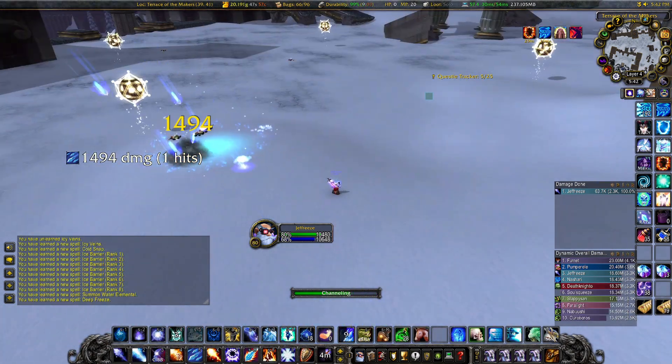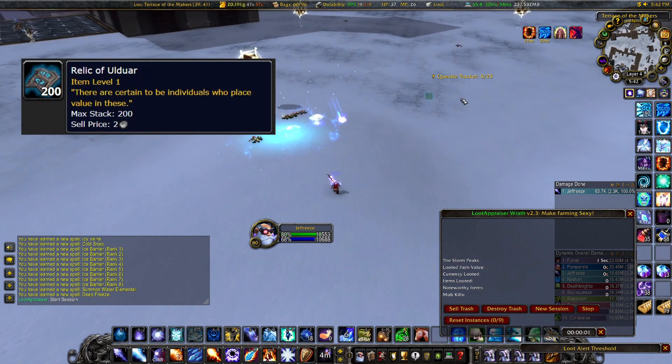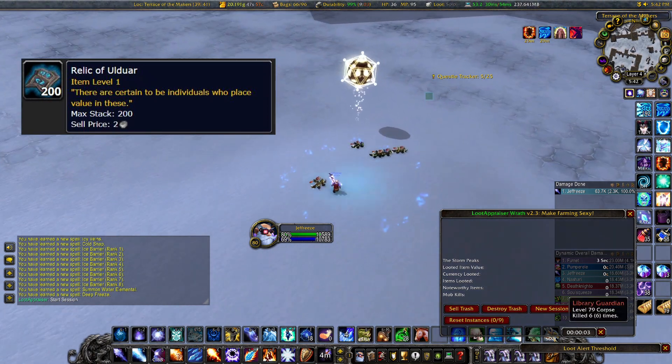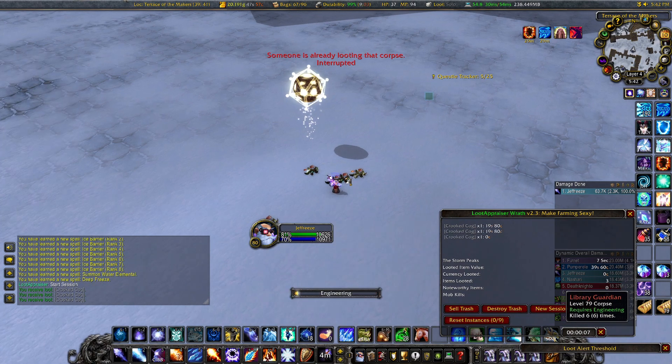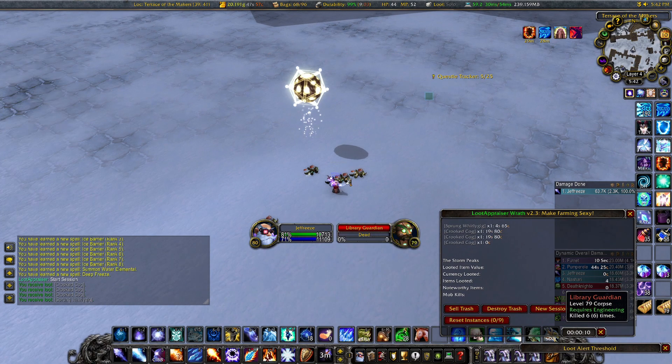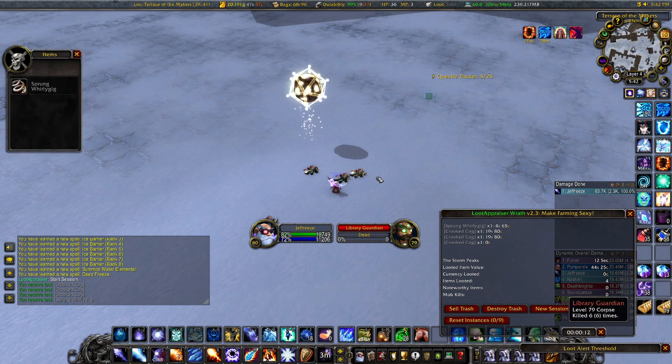The main thing they drop naturally is Relics of Ulduar, which you can turn in for Sons of Hodir rep or sell on the Auction House. As of the making of this video they still sell for over two gold apiece on my server, but mileage will vary on your own realm.